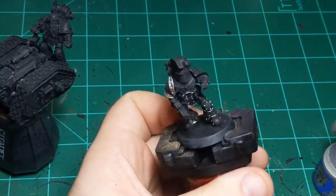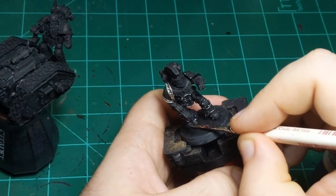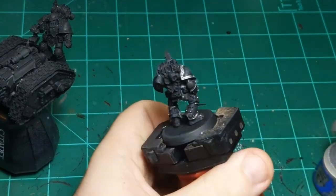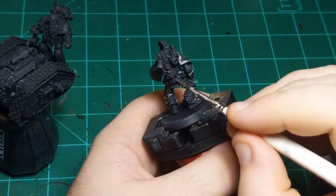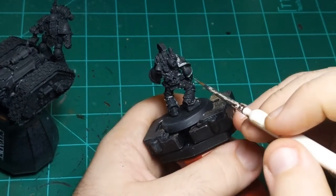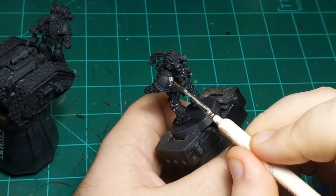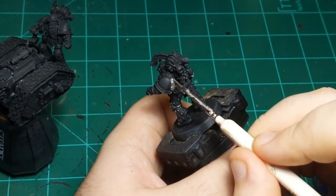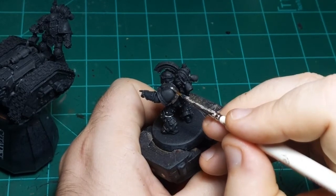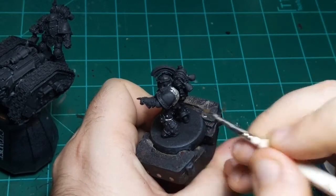I should say what I did pre-stream: I sprayed these guys black, dry brushed them with Skaven Blight Tinge, and then put a Nuln Oil wash all over them. That's how I do my black armor. If you're watching locally, David Rouse is the one who gave me that technique, and I've been using it ever since. If you're watching on YouTube, just know there is a guy in Georgia named David Rouse, and he's the one who gave me the technique for how to paint my black armor.